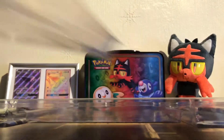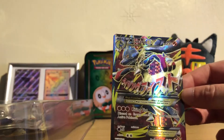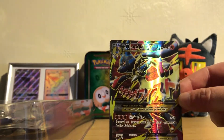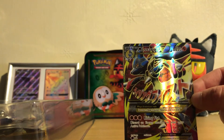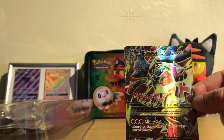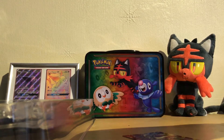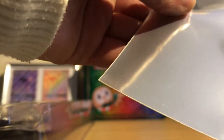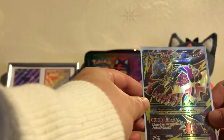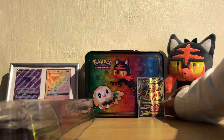The first card I want to show you is the Mega Lucario EX card. This is absolutely beautiful — you've got the Japanese writing across the front, 220 HP, fighting type Pokémon, absolutely beautiful colors on that one. I'll pop him straight into a sleeve. This card is number 55a out of 111.